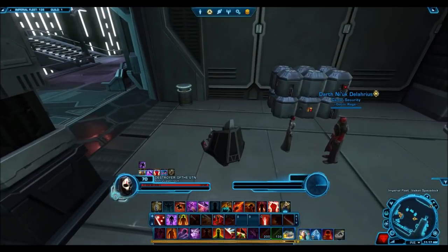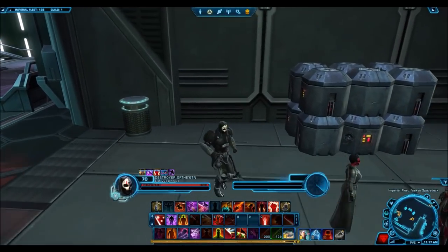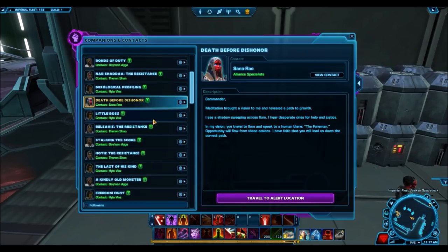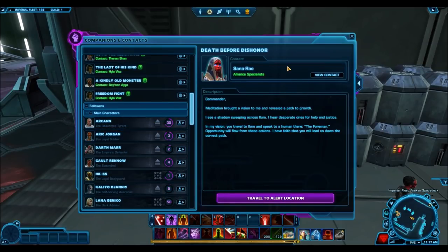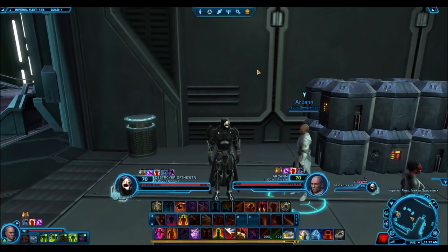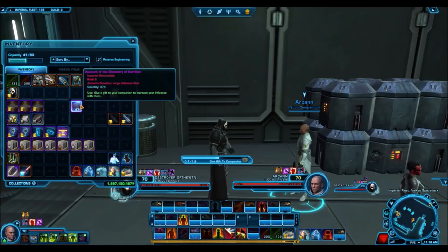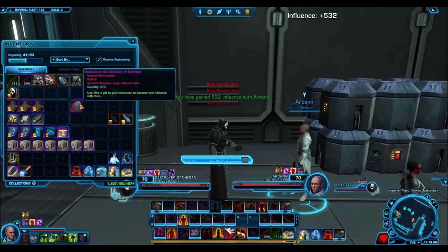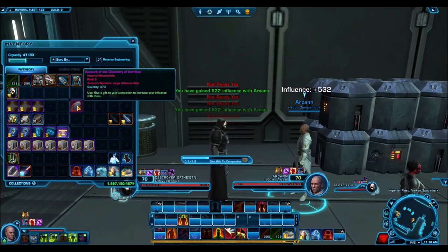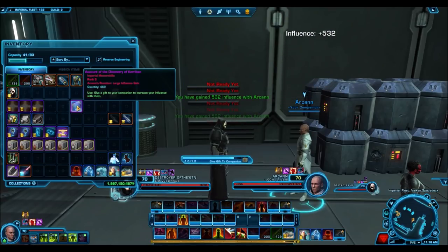The original exploit was buying for absolutely zero credits. Although when you look at the vendor it will show no price, if you right-click it will actually charge you 960 credits. So it is not an exploit — it is a reduced price on the companion gifts. However, community manager Eric Musco said they are planning a quick fix for this in the near future, so you'll want to take advantage of this as soon as possible.